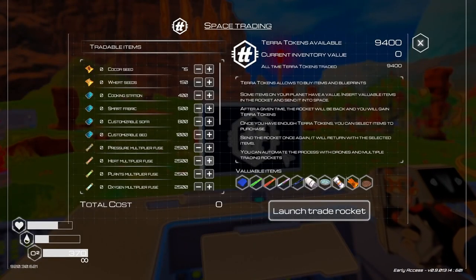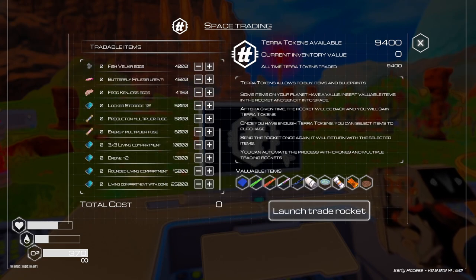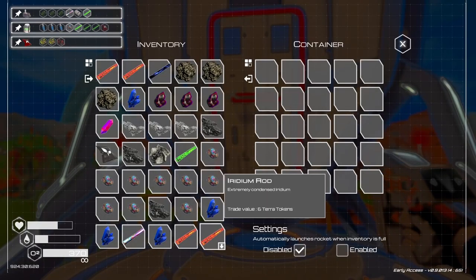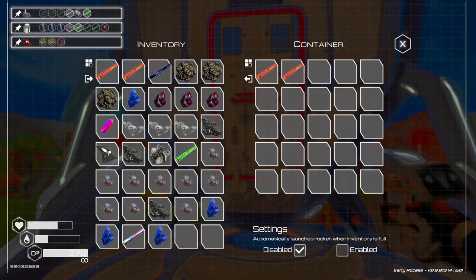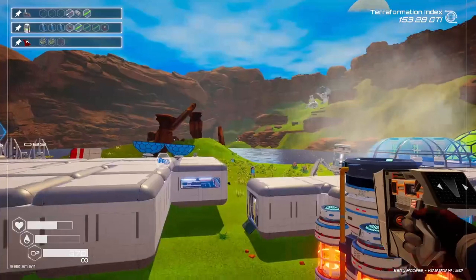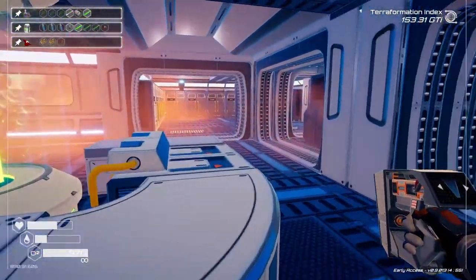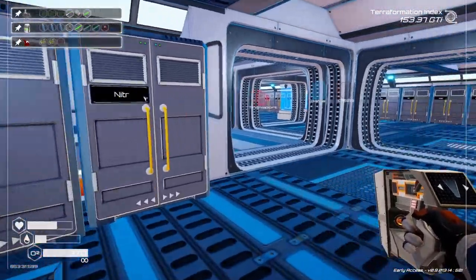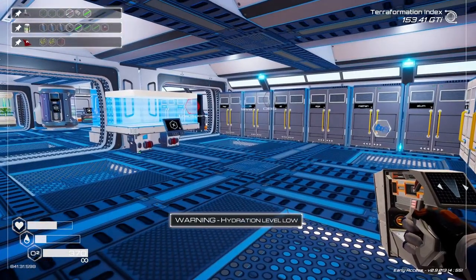I was setting it to automatically launch the rocket when inventory is full — I'm gonna disable that because I wanna try to do this myself. Grab some more items. We've done a ton this episode. Let's save some for another time.